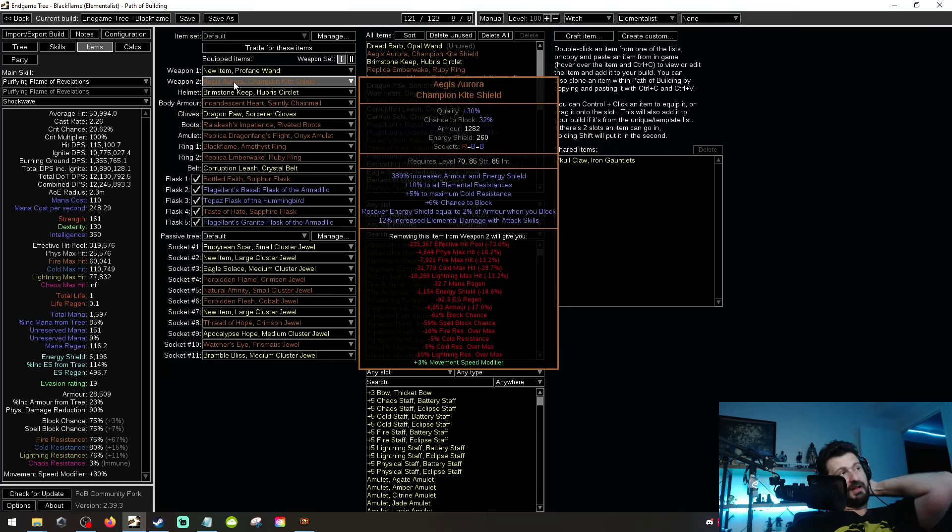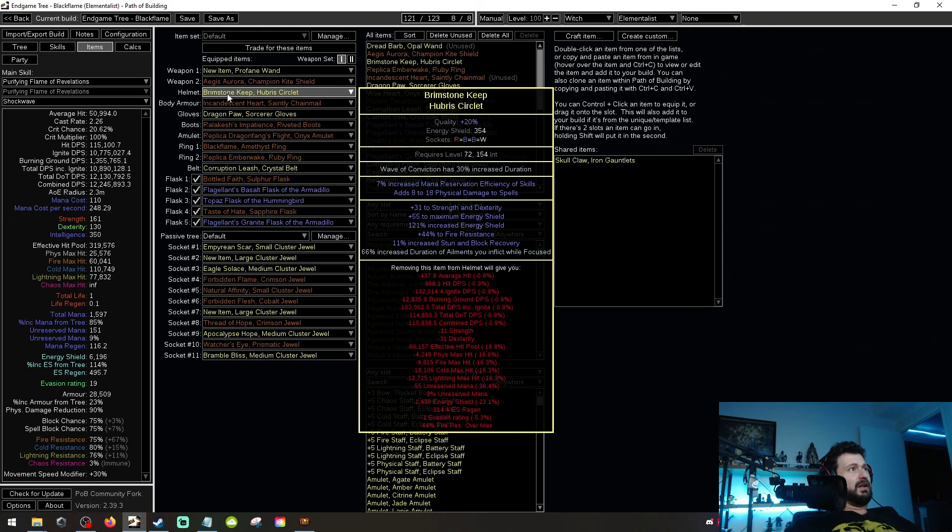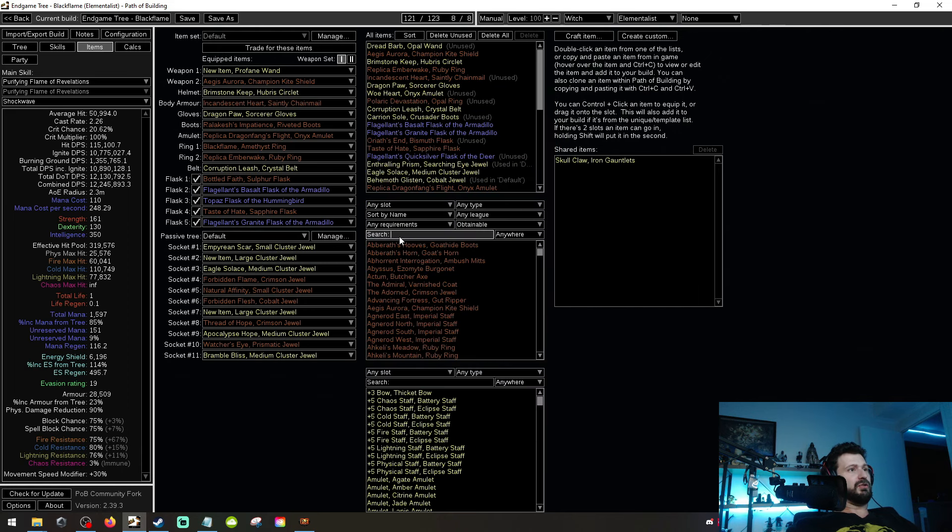Aegis Aurora is a given. This is a non-corrupted Aegis Aurora, so you can definitely get a better one — in particular one with crit damage reduction would be ideal. In our helm you don't need the implicit for Way of Conviction anymore because that's just built into the gem. Mana reservation efficiency — physical damage to spells is probably going to work here because the way Purity of Fire scales is based off the percentage of your physical damage converted to fire damage. The helm is really good, but you don't need it — you could use a Crown of the Inward Eye and just find a way to get more reservation efficiency into the build.